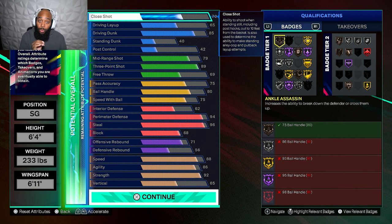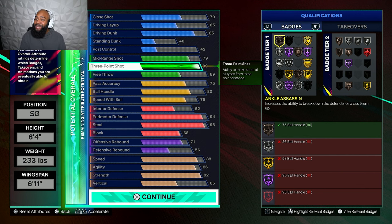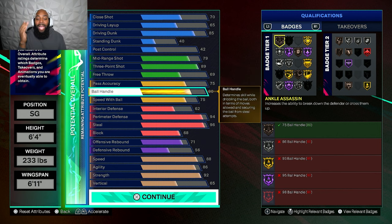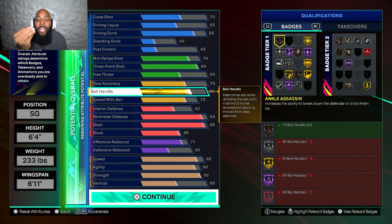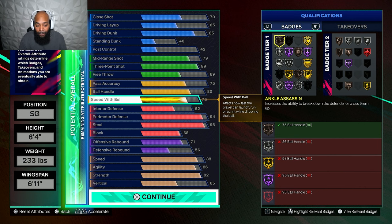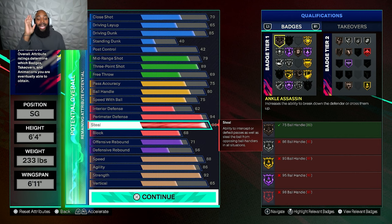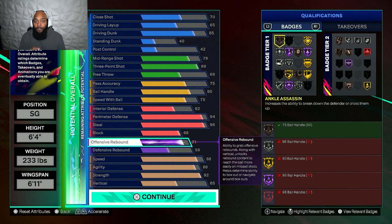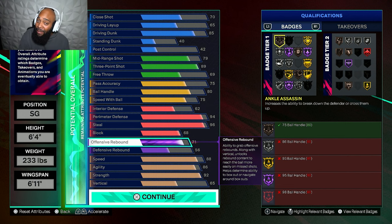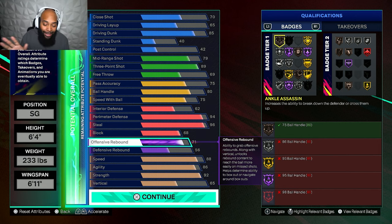Let's talk about the attributes that stand out most with this build. We have an 85 driving dunk, an 89 three-pointer, and an 80 ball handle — that's something you generally don't see from a lockdown. That 80 ball handle is going to give us animations that we've been yearning for. We got a 75 speed with ball and a 94 perimeter defense. We got a 96 steal, a 68 block, and a 71 offensive rebound. At 85 driving dunk mixed with a 71 O-board, them putbacks are about to be crazy.